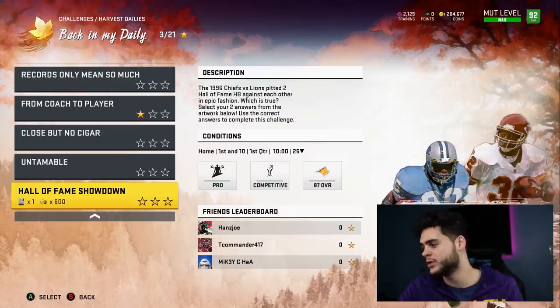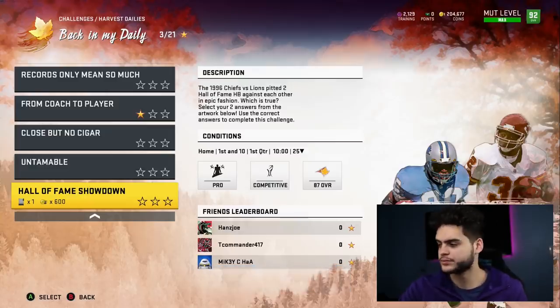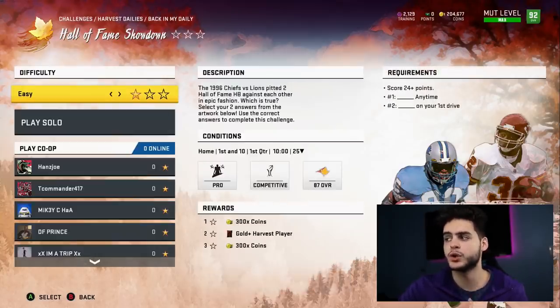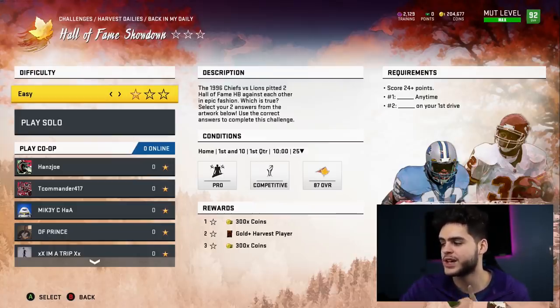Barry Sanders busted out a 40-yard run — looking at pro football reference, Barry Sanders ran right for 41 yards, so B is true. And A, Marcus Allen ran for two-plus touchdowns — he indeed did rush two-plus touchdowns. So this challenge is A and B. Now if you go into the game, scoring 24-plus points is one of the requirements — that means three touchdowns and a field goal. Anytime you need two touchdowns; on your first drive you need a 41-yard run replicating Barry Sanders' run.